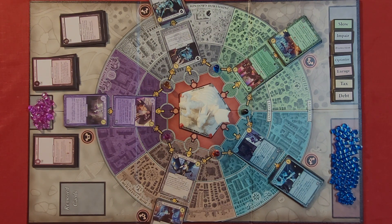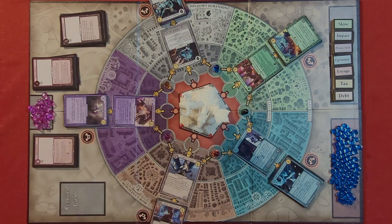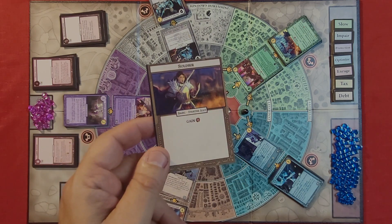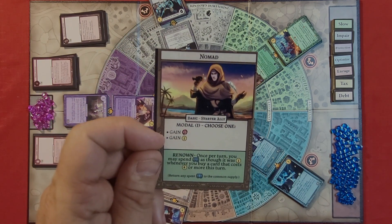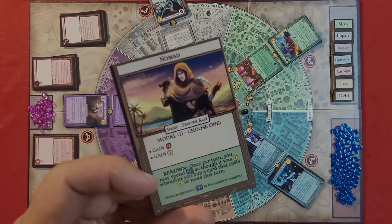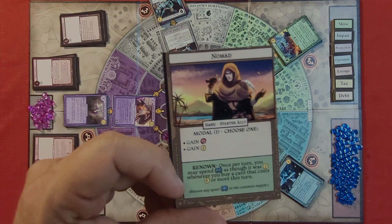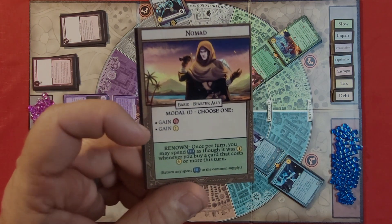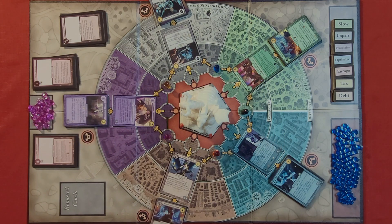In the beginning you're going to receive some traders, some peasants, some nomads, and a soldier. The card gives you the name and the different abilities — this one will allow you to gain one power and gain one coin. Some of these cards have something on the bottom; this one says once per turn you may spend prestige as though it was a coin. These cards allow you to gain coins, power, and speed.